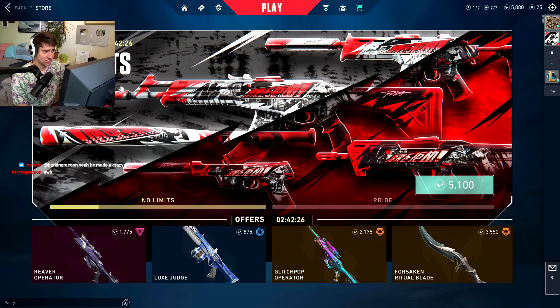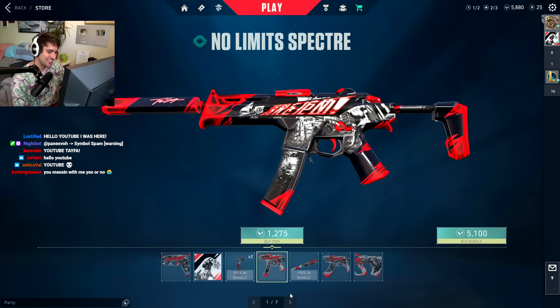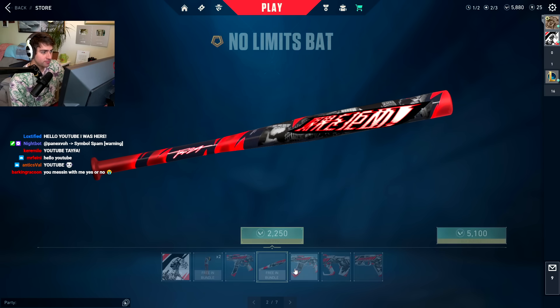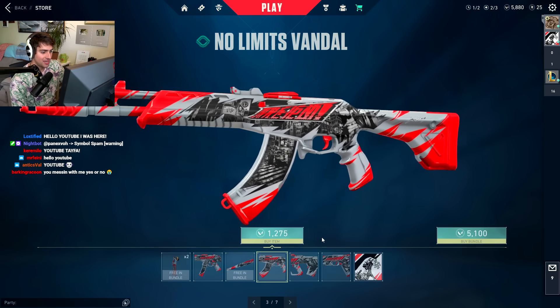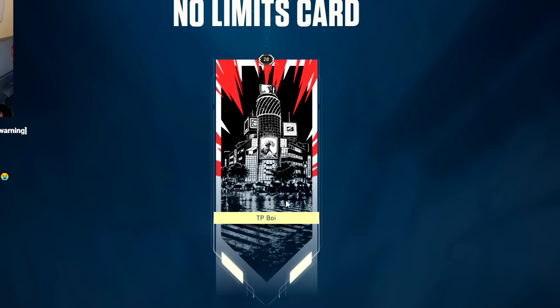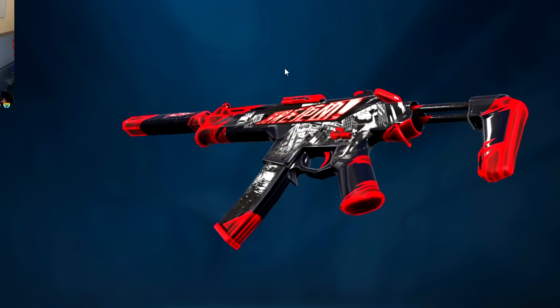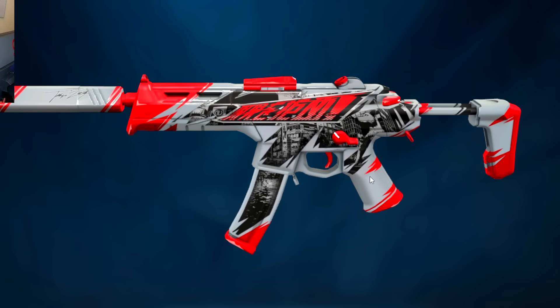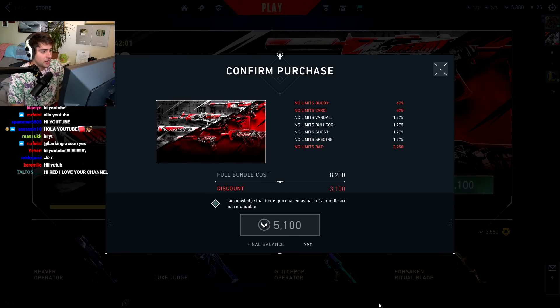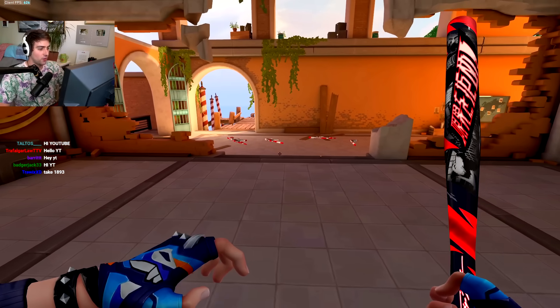We have got the new No Limits skin collection in the store. This is going to run you 5,100 Valorant points. This skin collection has a specter, a baseball bat, a vandal, a bulldog, a ghost, a very nice player card, a gun buddy, and the skin changes colors. I'm assuming it changes colors based on where you are. Let's go ahead and buy that real quick. All right, we have all the No Limits skins in front of us.